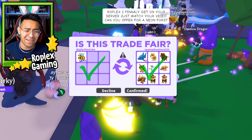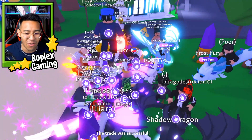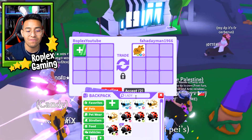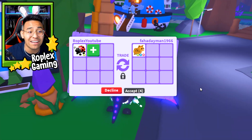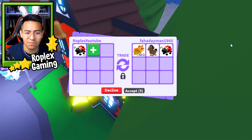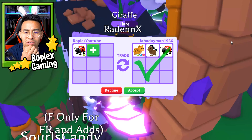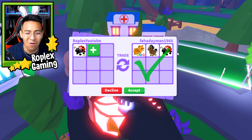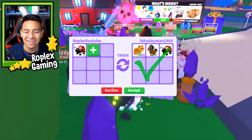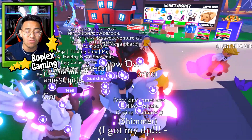Let's go ahead and trade away the Mega Neon Bee. I think I might have like three of these, so it's okay if I trade it for a deal where I'm kind of over or whatever. Now instead of the Mega Bee, we're going to do a Neon Ladybug, which was added into the game not that long ago. It is a Robux pet, so we'll see what we can get. Fahade Man 1966 is offering me a Neon Ginger Cat, a horse, and a Ladybug — but we're going to decline. That was the first person I traded for the Neon Ladybug, so maybe I can get a better offer.